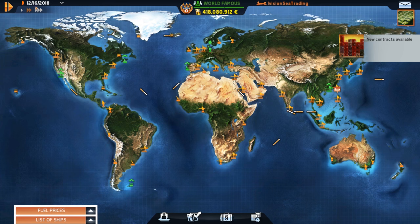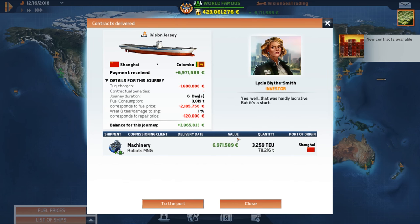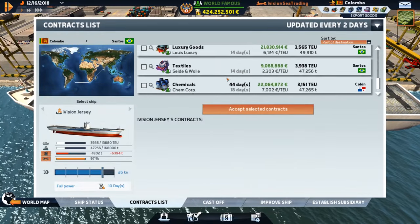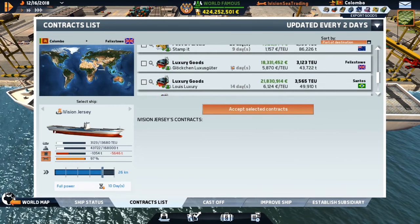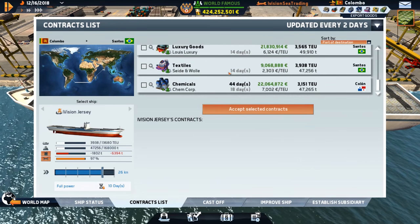The problem with these small ports: if we go into them with little ships, we can't utilize what their cargo is — feeder ships don't have that cargo capability. Jersey — can we get you down to Durban? No. Santos? Melbourne? Where are the money makers? Look Still with its luxury goods — quite a journey though. We'll just go to Santos.